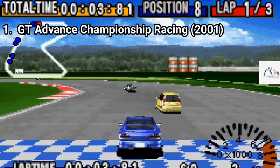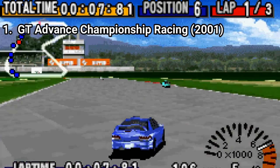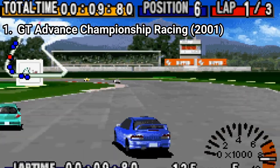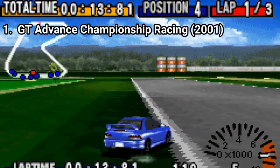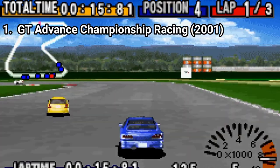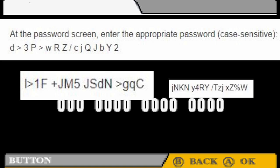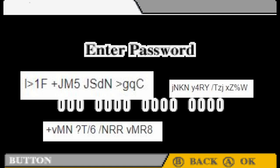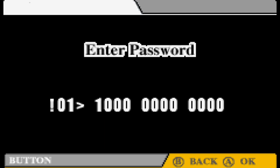GT Advance Championship Racing is a fantastic game, but the US version has one major flaw: it has password saves, unlike the Japanese version that has battery saves. It's very inconvenient to type the passwords in this game since it's a string of 16 digits containing upper and lower cased letters, numbers and symbols. And you have to input a lot of these passwords if you want to retrieve what you previously have won in the game.